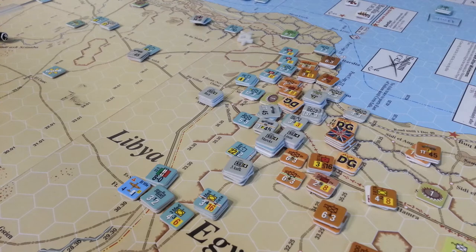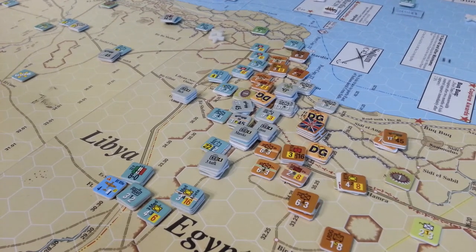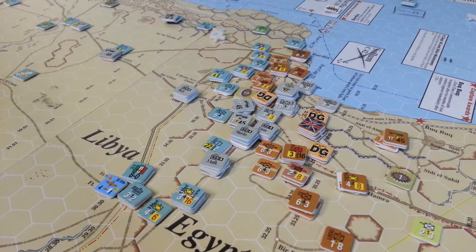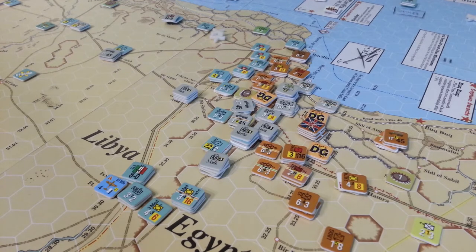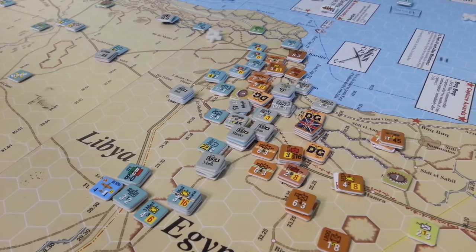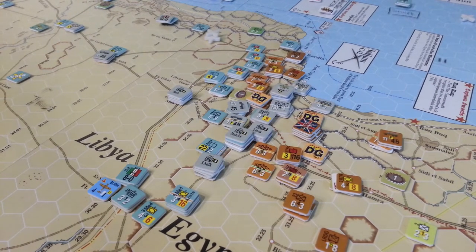Earlier in the month we conducted a series of simulcast turns — four turns for each side — primarily because both sides were fairly short on supply and the Allies were really hoping to forestall any serious assault. That would be good for them if they could get their roll in for the end of the Greek campaign, which in fact did happen this turn on the 29th.